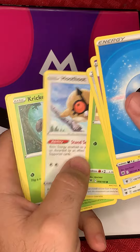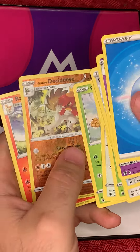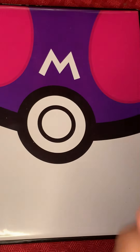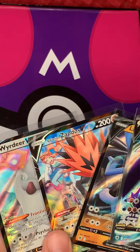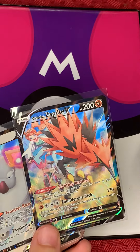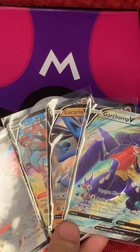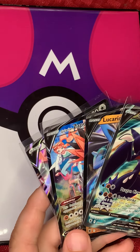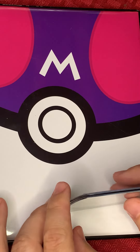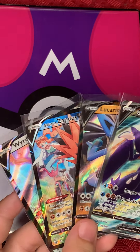Sheldon, Yanma, Hoothoot, Sudowoodo — hey there's my boy — and Rapid Strike, so I kind of struck out on that last pack. But I honestly think we did pretty good overall. We got the Weirdo V, the Galarian Zapdos V, Lucario V, and the Garchomp V full art. Let me know if you guys liked it, and let me know what else you want to see — more Astral Radiance, Brilliant Stars — talk to me later!